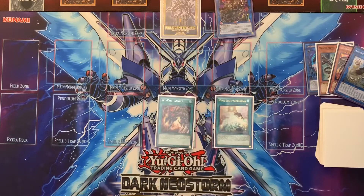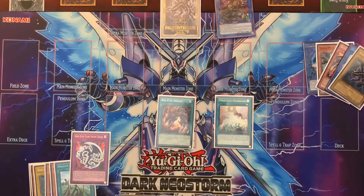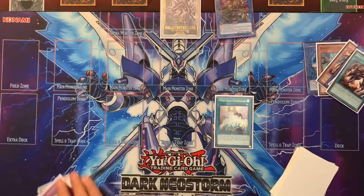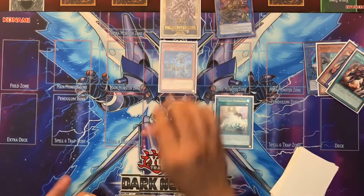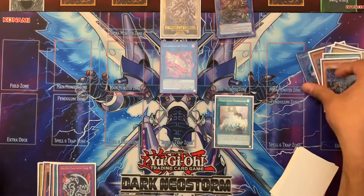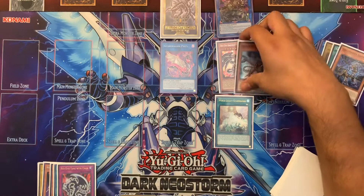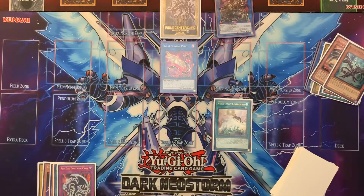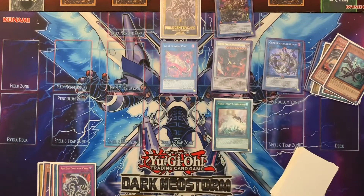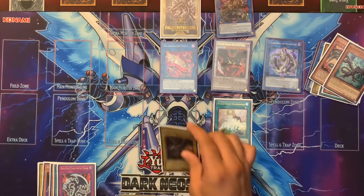We activate Red Eyes Insight, which allows us to mill and add a Red Eyes card. Because we sent a vanilla monster to the graveyard, we get to special summon Garmedes. We link that Garmedes off for Pisti. Pisti activates, allowing us to special summon Darkness Metal Dragon again, who special summons Black Metal Dragon. Then we link these two off for Agar Pain, and Agar Pain allows us to summon Knightmare Cerberus. We're special summoning or adding Red Eyes cards to hand, so we add another Red Eyes Black Dragon.